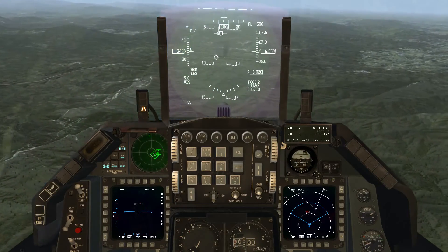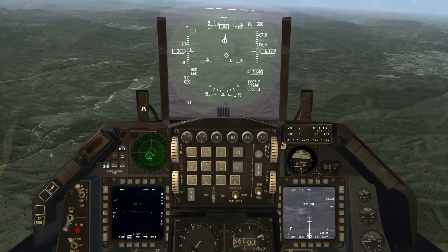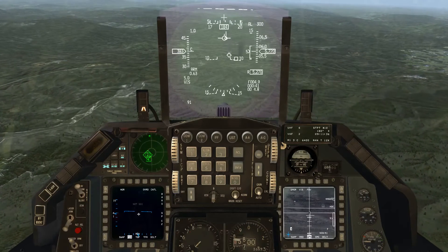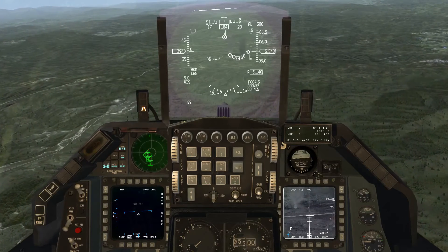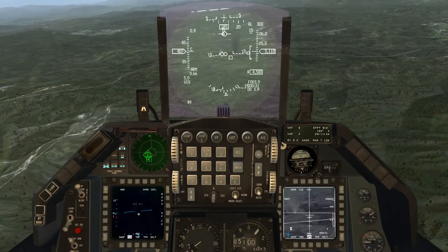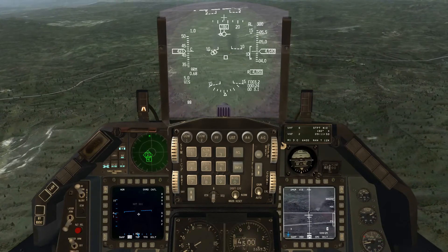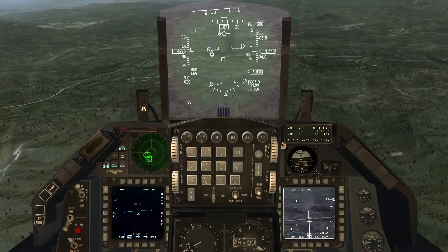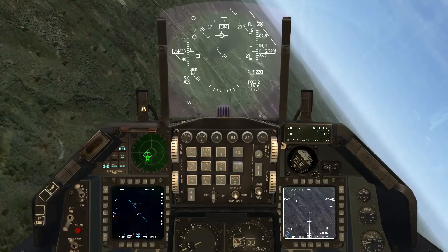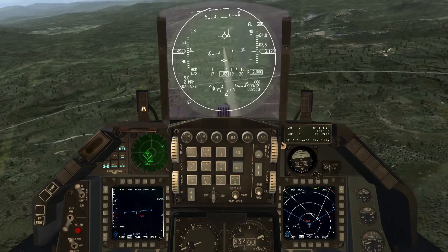We've got some burning targets down there. I'm going to go back to the Maverick page. The HUD is the center of interest, so I'm going to slew the TD box down to that area and TMS aft to ground stabilize. Pick out another target, get a steady lock on it with a good pointing cross, and pickle the missile. Go up here and find another target — there's one up there. Now I don't have a steady pointing cross, so I've got to turn toward the pointing cross to get it steady. I've got a good cross there and I'm done.